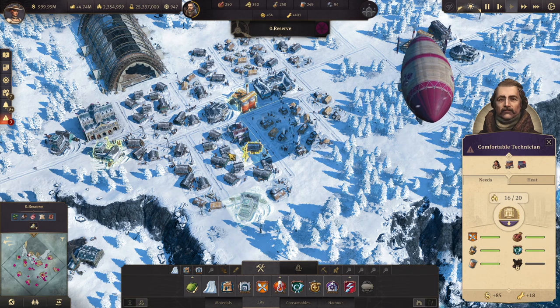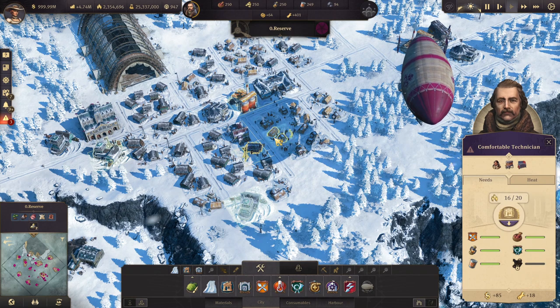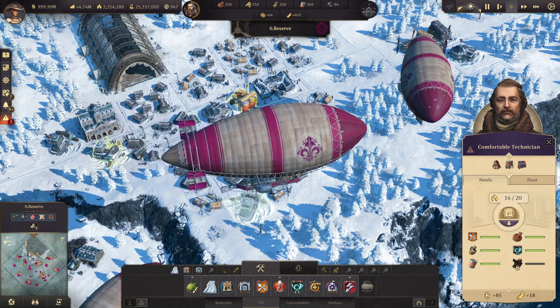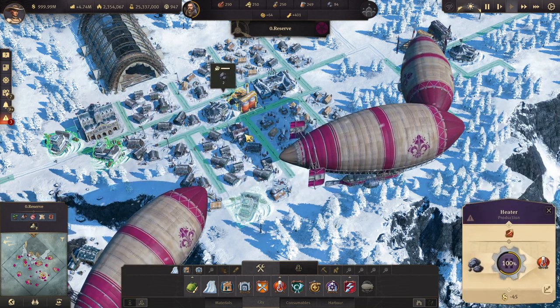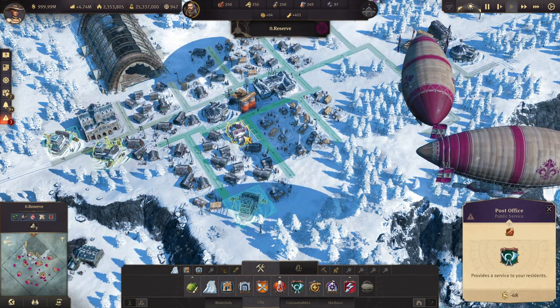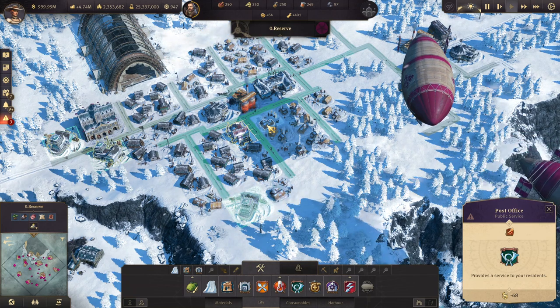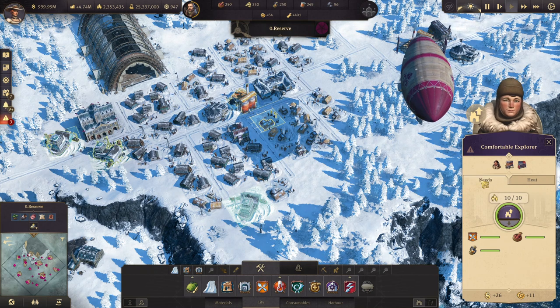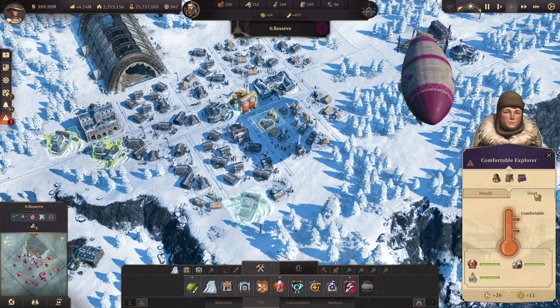We're going to cover the items for the actual residences — the explorers and technicians. We're also going to cover all the items for the public buildings, things like the heater, the post office and many others. And lastly we're going to cover what I call the heat needs. So if you select the explorers or technicians, you can see the basic needs that we covered last time, and then instead of the luxury, we have the heat.